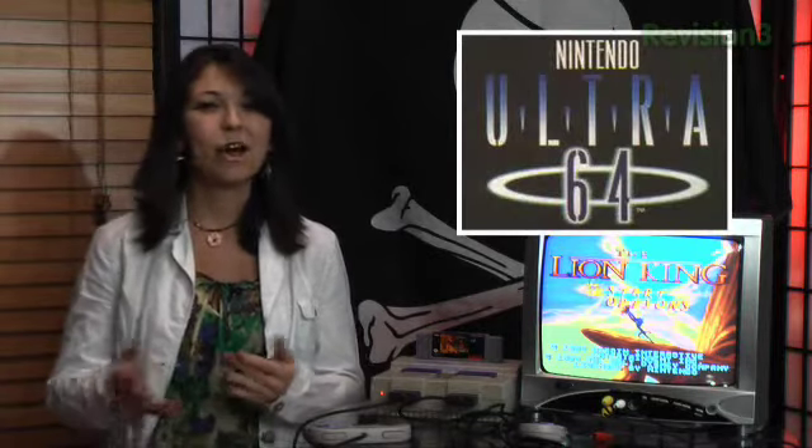The Sega 32X — we all know about that one. Not the best games. The developers are moving on to the Sega Saturn, which is releasing in about two months. So the 32X is getting a price drop — go ahead and pick it up, you Sega fanboys. The Nintendo Ultra 64 is the last one on my list — it's a cartridge-based console that we saw a picture of, but we didn't see the controller.